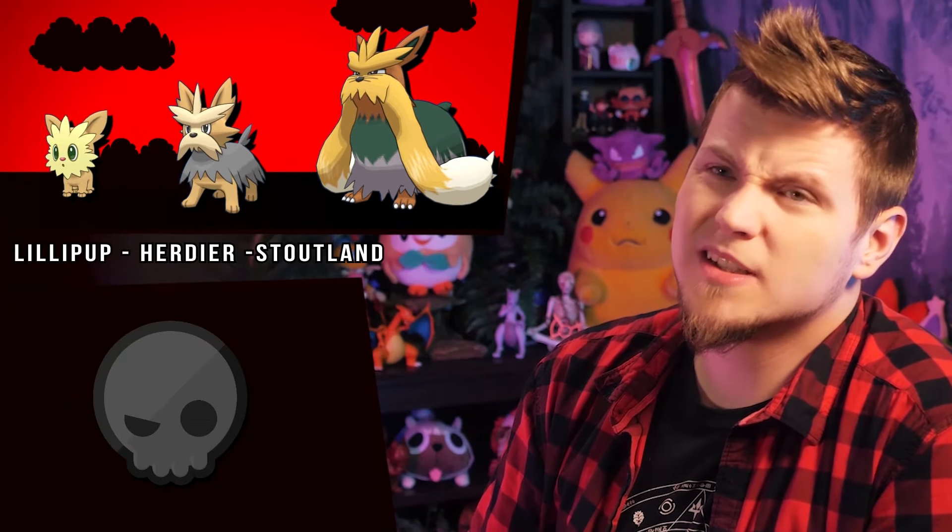The Lillipup line just sort of changes the shade of the dog. Herdier looks kinda older, but Stoutland looks a bit younger, having more color in its reddish-orange-blonde beard. Common color for beards in Scotland.